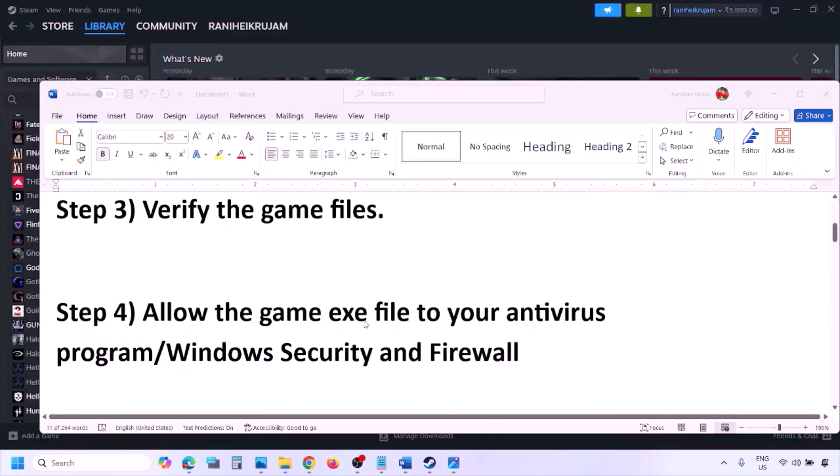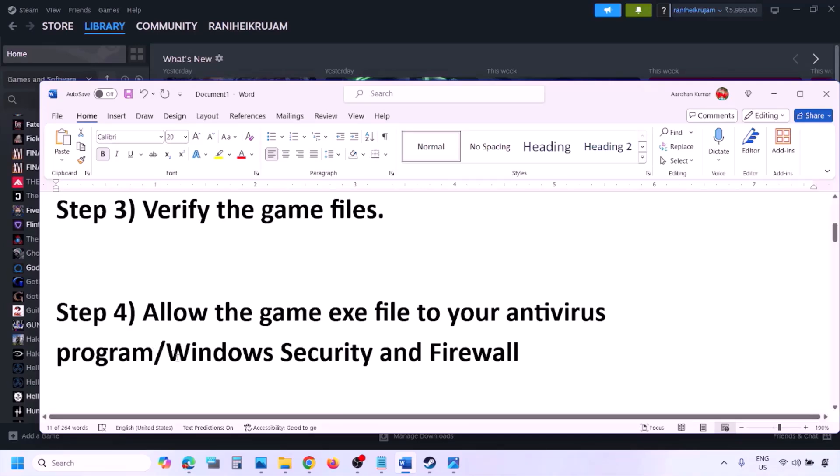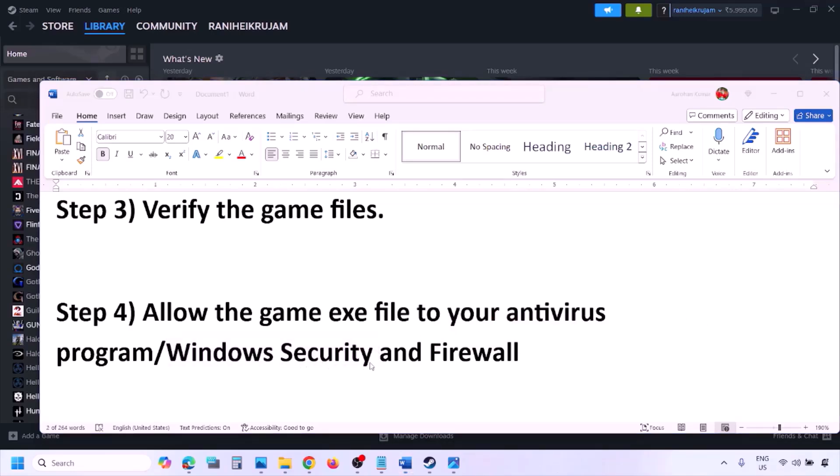The next step is to allow the game exe file in your antivirus program. If you have any third-party antivirus like Avast, Norton, Bitdefender, or McAfee, make sure you allow the game exe file. If you are using Windows Security, allow the game exe file there as well.